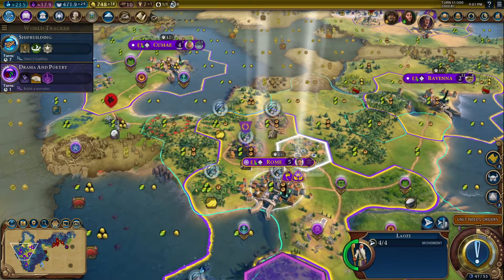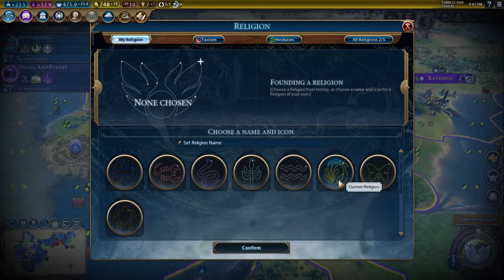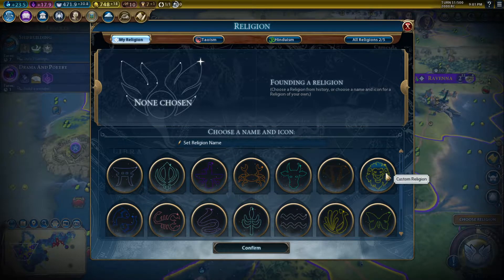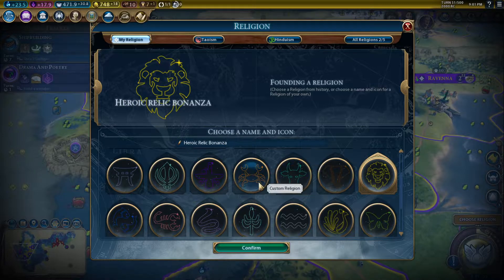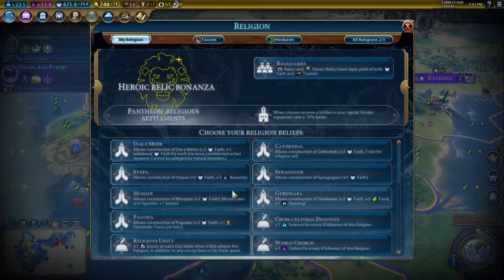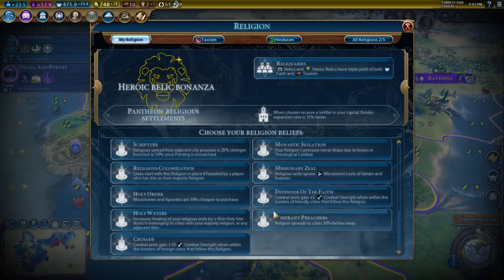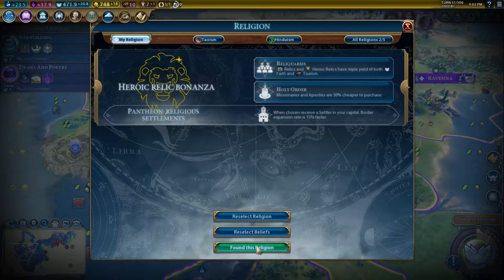Let's go ahead and found a religion. Our religion — well, we are Rome, so let's go with the lion icon and we're going to call it Heroic Relic Bonanza. It's going to use reliquaries for some odd reason. I can make missionaries and apostles cheaper so I could get my stuff converted. Yeah, I like that plan.